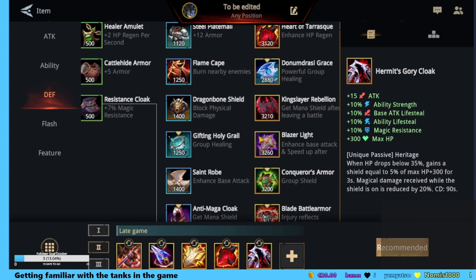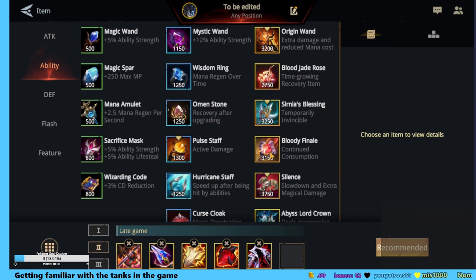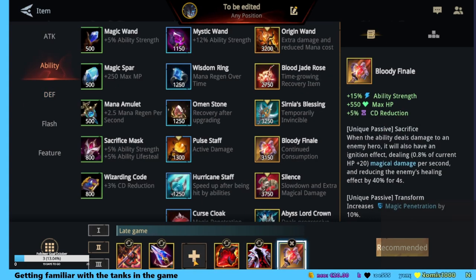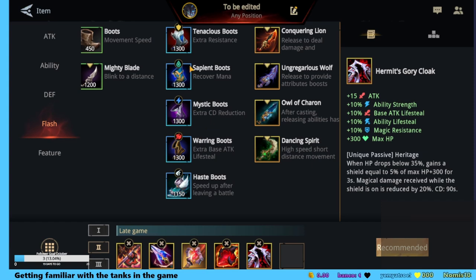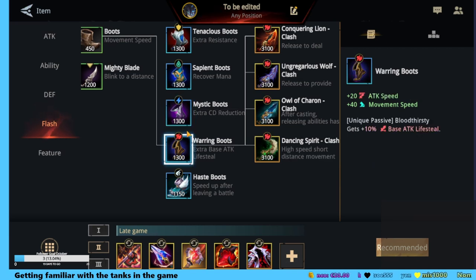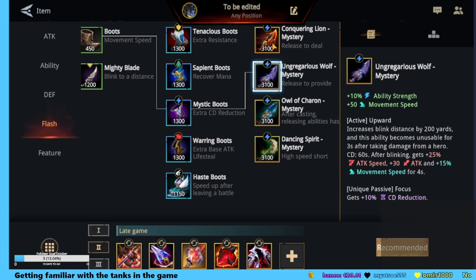So you have to fit in a flash as well, and I wanted to have an ability increase reducing enemy healing effect. Let's do it like this — we are going to have a flash which will increase cooldown reduction. Ability strength plus cooldown reduction, I think that's the way to go. After blinking, abilities do not consume mana — or just attack speed?